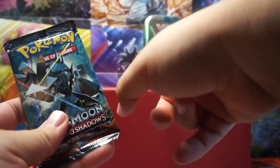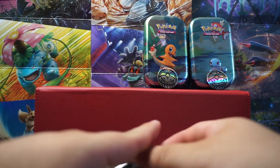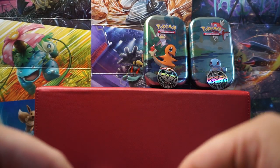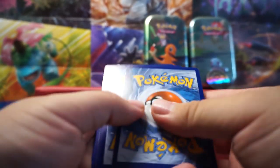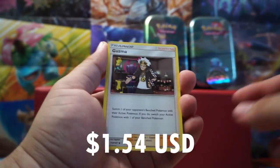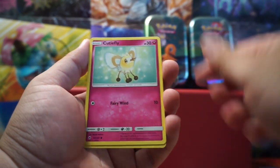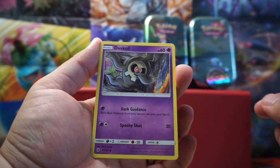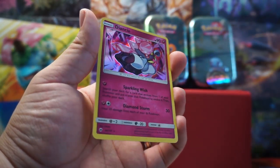Now for the Burning Shadows. It's Swipe Off. We got an Electric Energy. Ooh, a Guzma — not bad. Solrock, Riolu, Cutiefly, Drampa, Duskull doing a dab there, Inkay, Charmander Reverse, and a Diancie Holo.